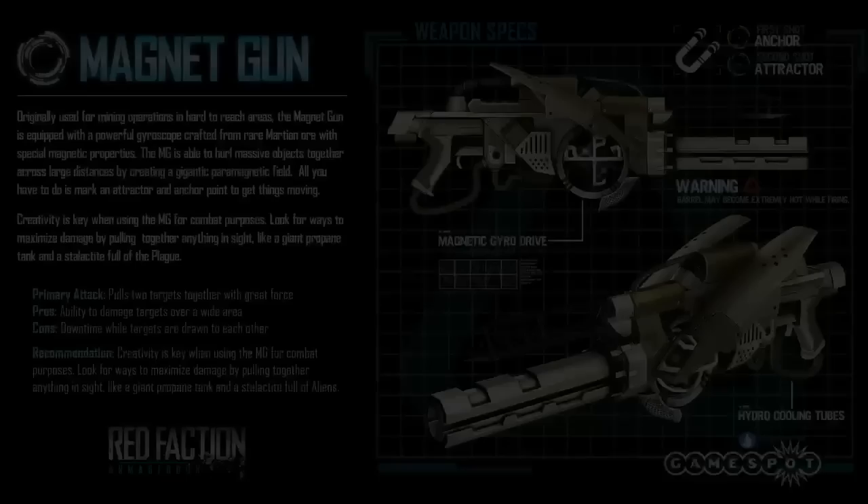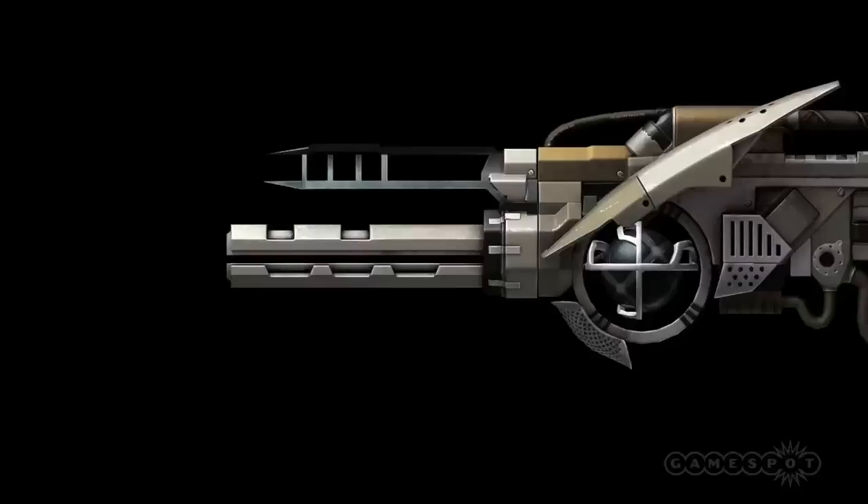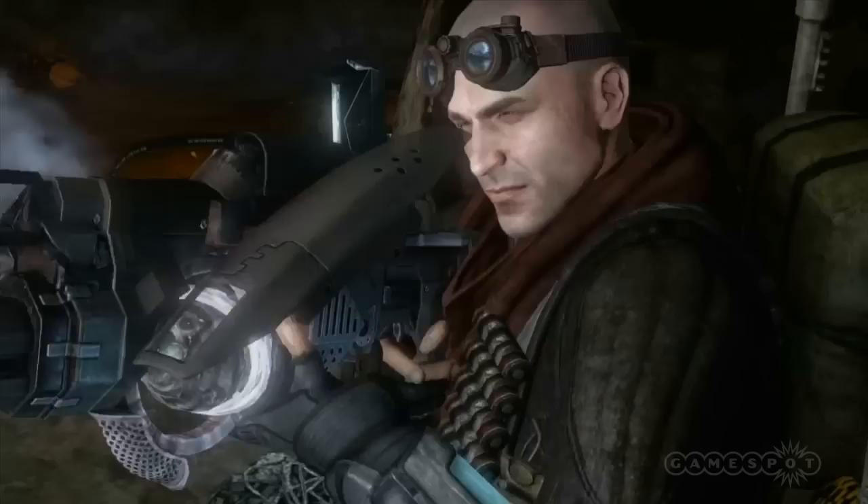So first of all, tell us about signature weapons — tell us about the Magnet Gun. The Magnet Gun is definitely our signature weapon. It's very simple to use: you fire a main projectile out, you can attach it to any destructible object or any enemy in the game, and then you fire a second projectile, and whatever the first is attached to comes colliding with the second. You can do creative things like taking giant chunks of concrete off a building and slamming it into an enemy, or taking two enemies and slamming them into each other, creating all kinds of mayhem.